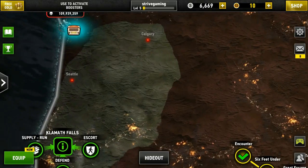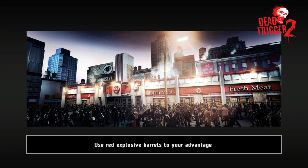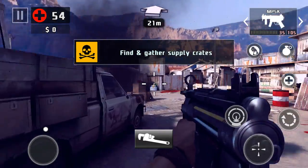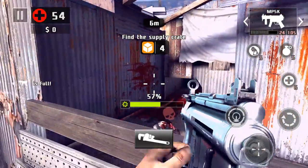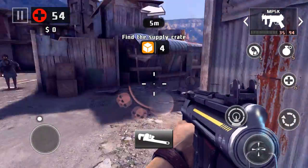So what do you guys say we do a normal mission here - a run kind of mission - just to finish off this video on Dead Trigger. I already completed the daily mission of killing 100 zombies, so that's done. Let's go see what's up. I'm supposed to go get the crate box things and bring them back.